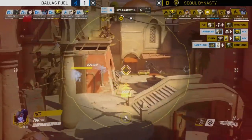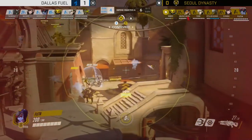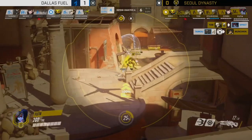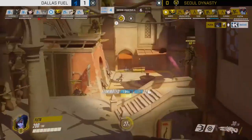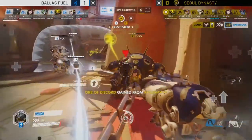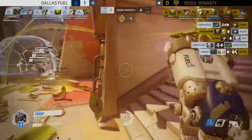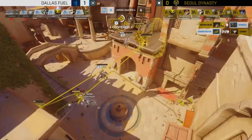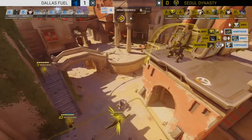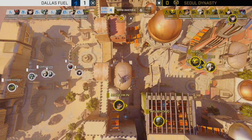Dallas Fuel get set up on the point — res coming through. Tobi counters with a Valkyrie of his own, picking up a couple of people, but Flader is in an extremely good position while Effect gets hunted down by Tobi and Miro and goes down. Now it's just two tanks stuck in the back line getting slowly cleaned up. Seoul use a supercharger to boost damage — a Roadhog with Bongo damage is pretty terrifying — but Miro drops a Bongo of his own, giving enough damage to clean up the tanks. Dallas Fuel now only have one minute 20 left on the clock.